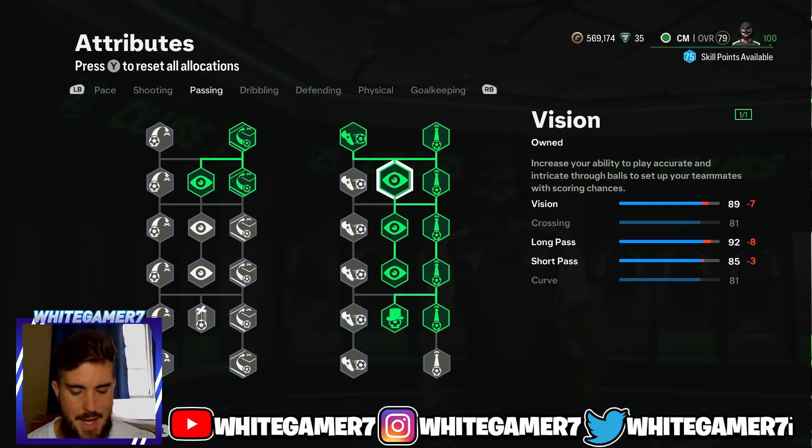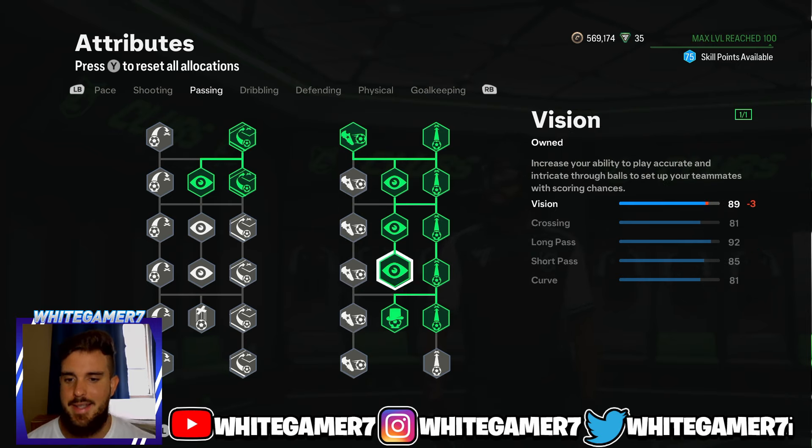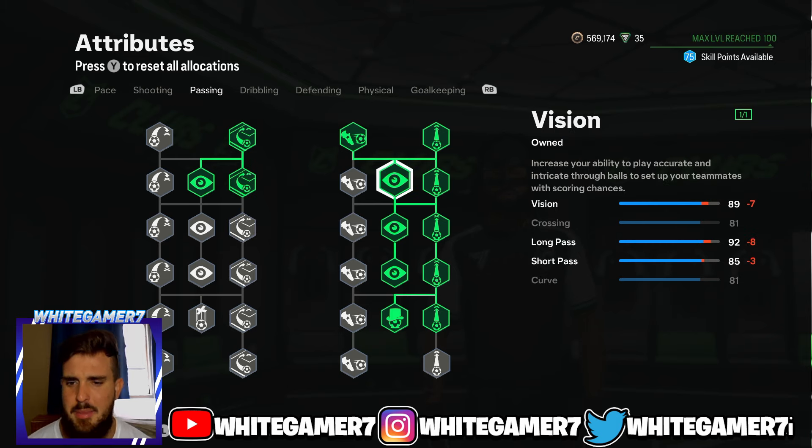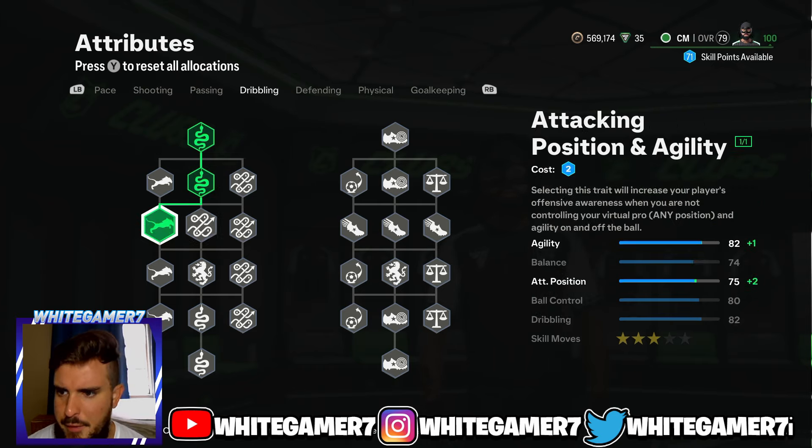Get the Passing Focus and fill out Vision. This gives you 89 Vision, which is really good — it determines how accurate those through balls come out and the precision pass. You have 92 Long Pass, which is excellent, and 85 Short Pass — more than enough. Don't waste skill points on more short pass; with Tiki Taka and proper aiming you'll find nearby teammates. You also get 81 Curve, which helps with those long ball passes.